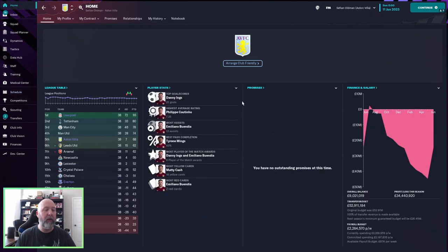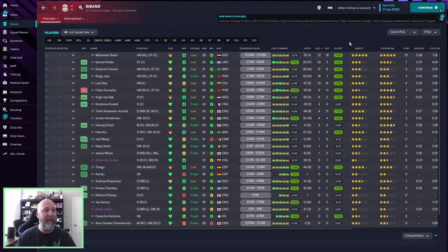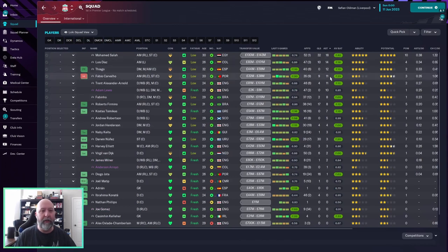Aston Villa: 23 goals for Danny Ings. Philippe Coutinho — the boy from Liverpool — with the highest average rating around 7.25. Buendia with most assists at 13, and Danny Ings and Emiliano Buendia with 6 player of the match awards each. For Liverpool: Mohamed Salah with 32 goals overall, 7.62 highest average rating, 18 goals from Mohamed Salah in key stats, and 10 player of the match awards. Looking at the squad — goals: 32 for Salah, Nunez with 30, Firmino with 17, Jota with 16, and Diaz with 10. For assists: Salah, Diaz, Thiago, Carvalho, and Alexander-Arnold all with 10-plus. Robertson only with 5 — not getting the assists he provides in real life.